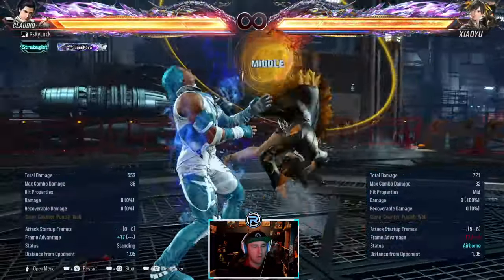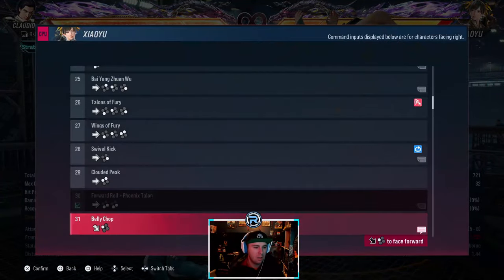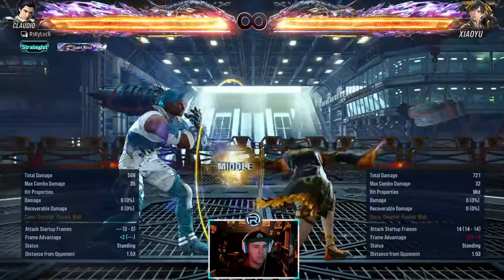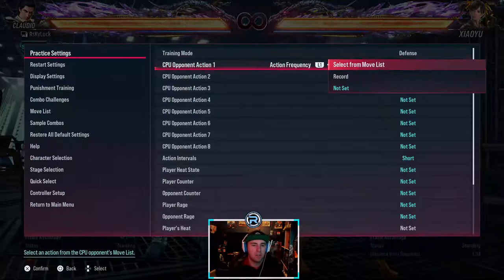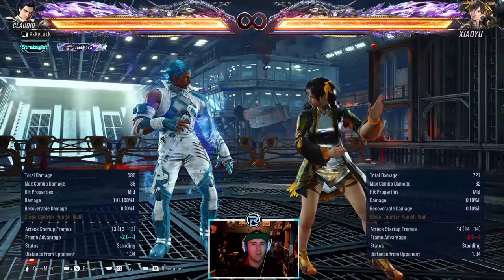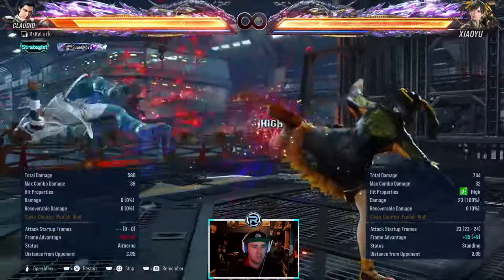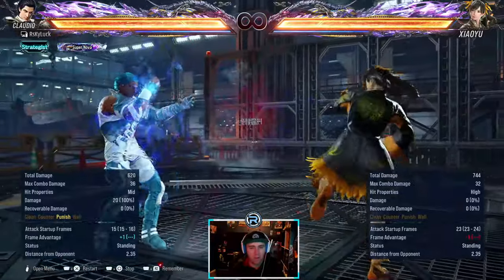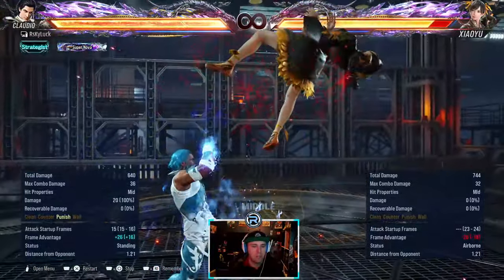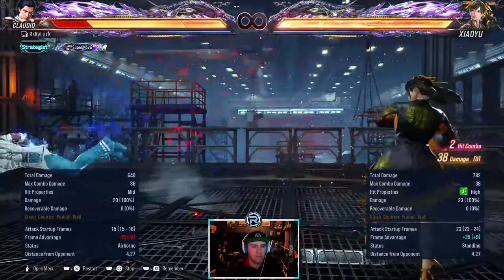12-frame shoulder punish, launch punishable. You can walk it when they come to you but stepping left seems to be better there. Otherwise it's safe. Down forward one leaves you in back turn at minus two, so she can sidestep - she's really evasive in back turn, she can sidestep and go into stance. That 14-frame second hit is a high - and yes, it is natural.